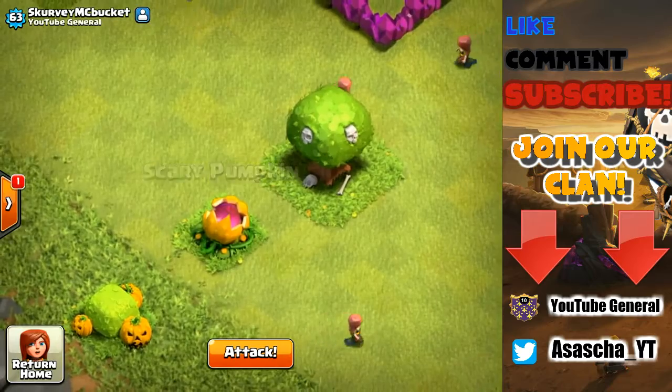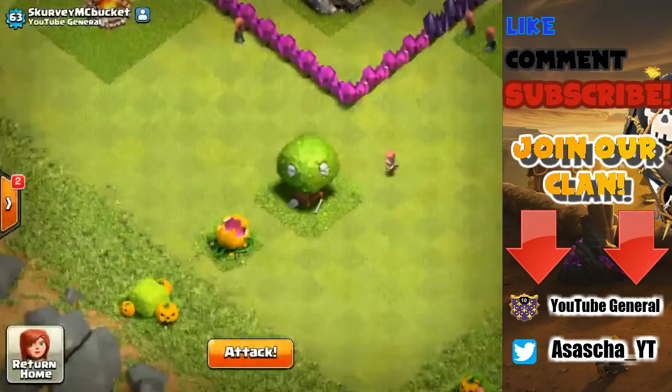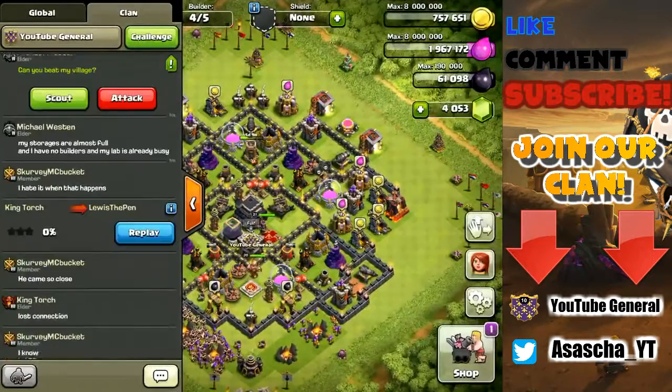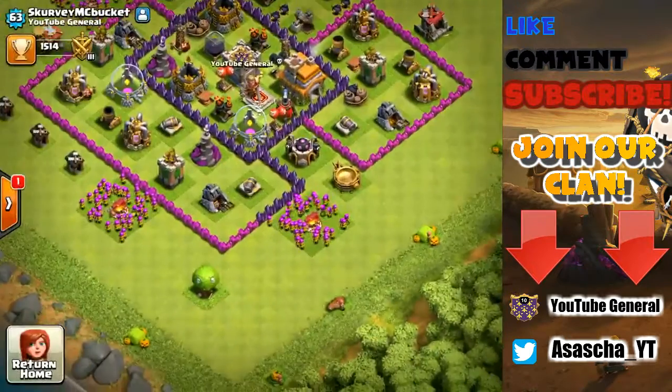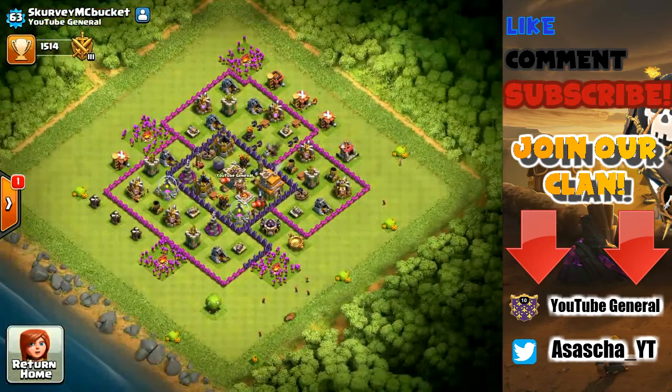I don't know what is happening. If I go into his profile I can't visit him directly from here, but this is so weird. Scary pumpkin - going back, visiting him in the regular base, and now he has no scary pumpkin whatsoever. No idea what is happening, please do let me know down below.